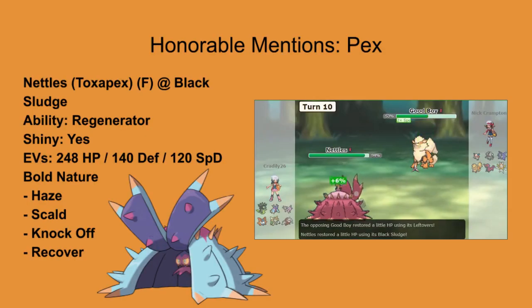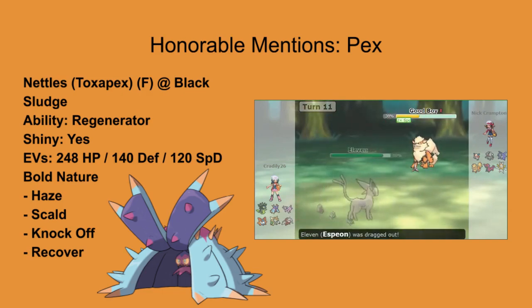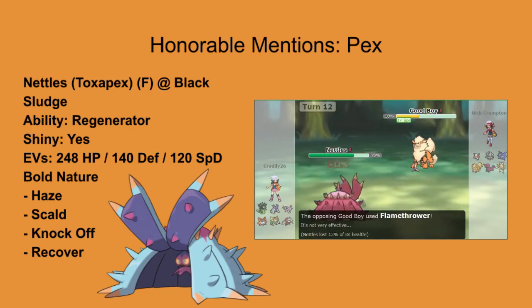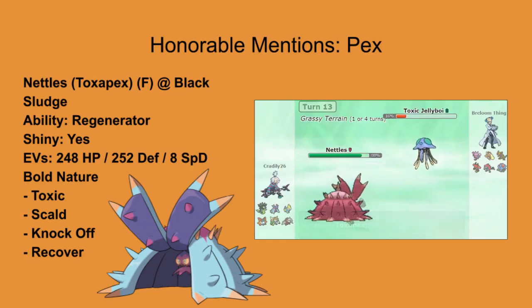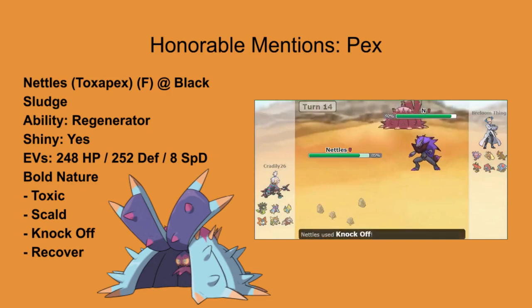Before we get to the number 1 spot, let's take a look at some honorable mentions. How could I make this video without mentioning the seemingly unbreakable presence Toxic Specs has had on the Generations League? With it, Cradily's team has been absolutely unstoppable and thus far unbeaten. The reason this Pokemon did not make it into the top 5 was because its sets were simply too straightforward. Regardless, it'll be curious to see how the Generations League deals with this menace in the future.